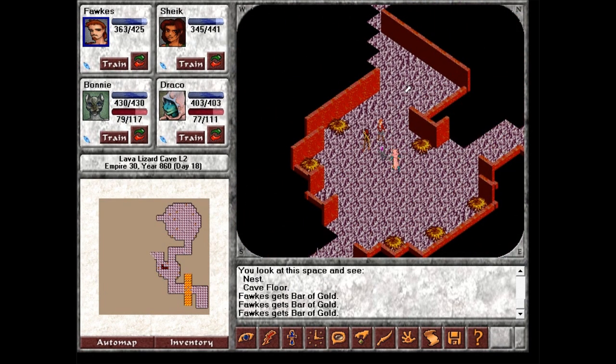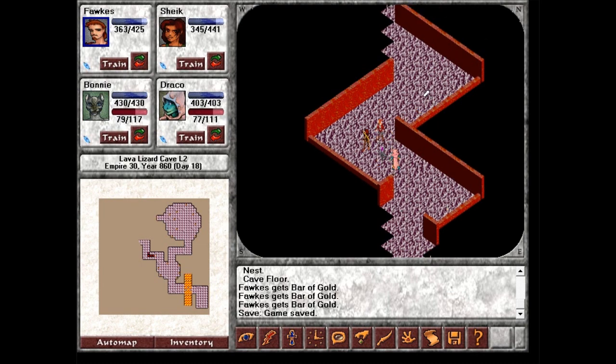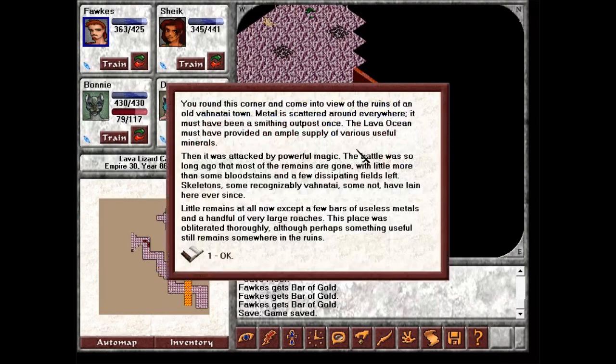Before we go into that area, I want to see what's down there. You round this corner and come into view of the ruins of an old Venatai town. Metal is scattered around everywhere. Must have been a smithing outpost once — the lava ocean must have provided an ample supply of various useful minerals. Then it was attacked by powerful magic. The battle was so long ago that most of the remains are gone, with little more than some bloodstains and a few dissipating fields left. Skeletons, some recognizably Venatai, some not, have lain here ever since. This place was obliterated thoroughly, although perhaps something useful still remains somewhere in the ruins.